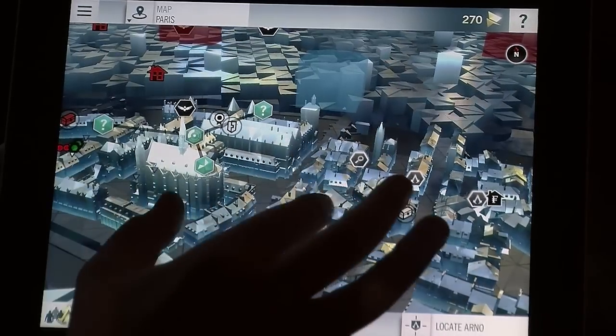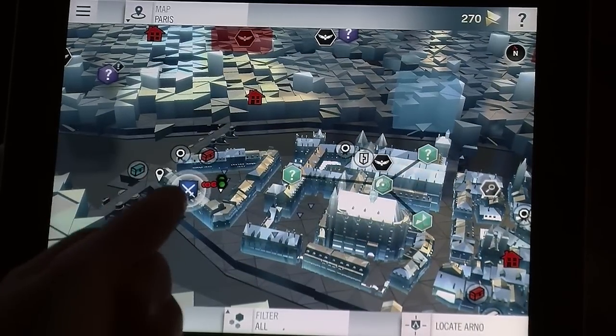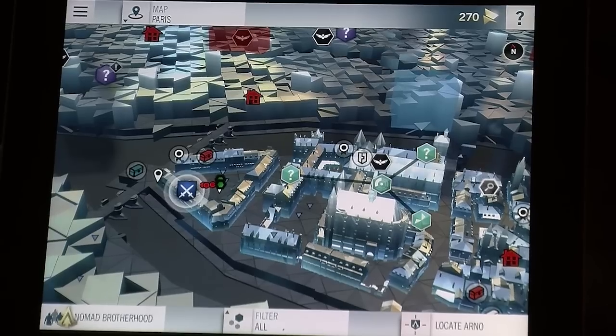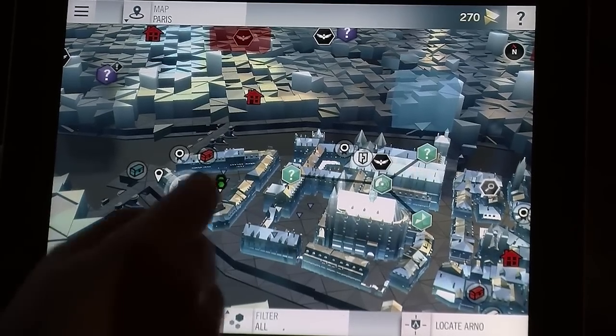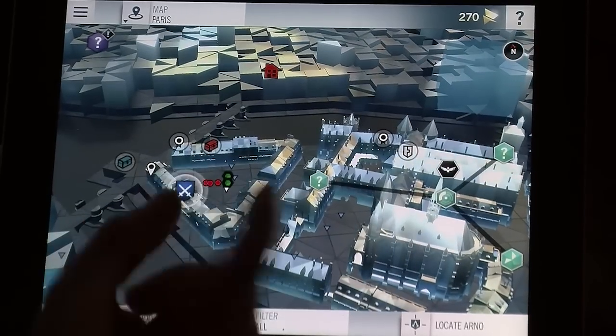You also can track the character here. This is flashing because we are currently connected to a console. So if I move my character on the console, the icon will move as well. And the red dots here are the enemies around me.